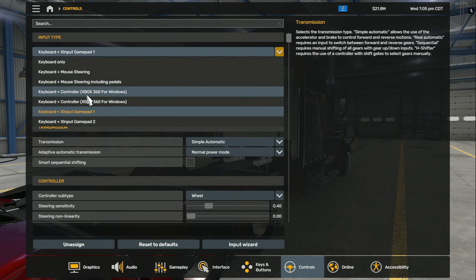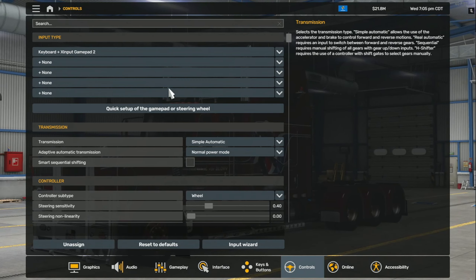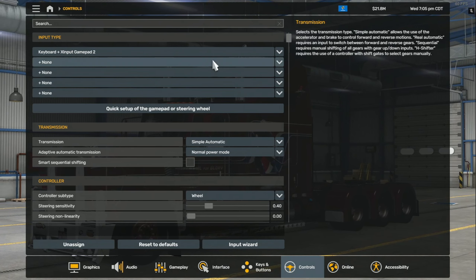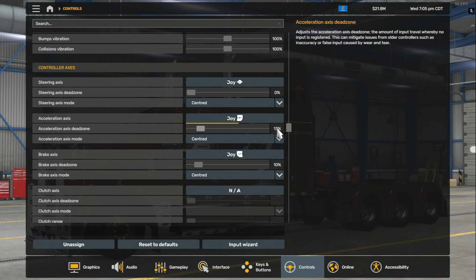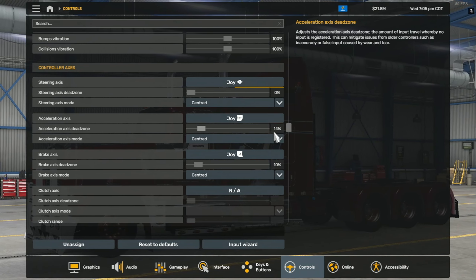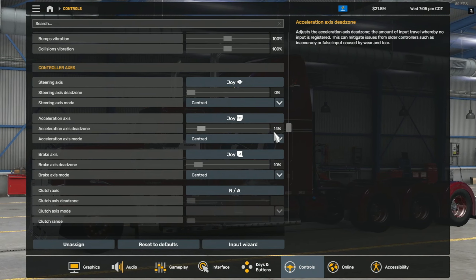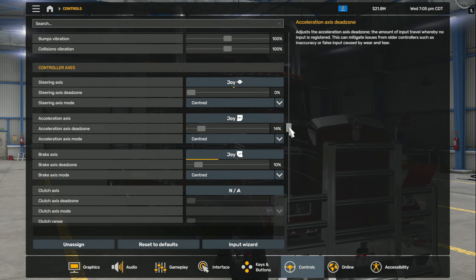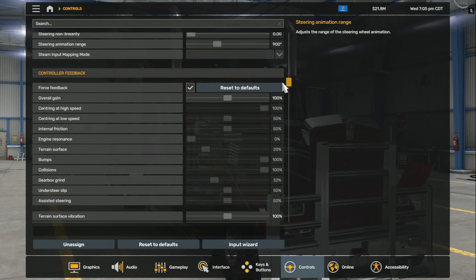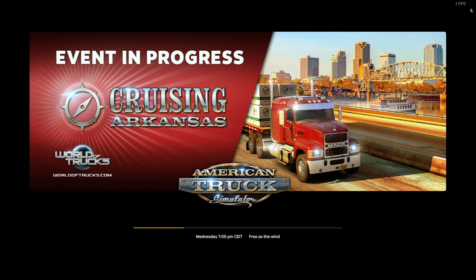We'll try gamepad 2. This part is mainly for American Truck and Euro Truck because you can have multiple inputs plugged in. You can see there's input 2 for it now. If you unplug it and plug it back in it might move to 3 or 4 or whatever, but as long as you can see which of those are moving, that's the one to set up for the wheel.